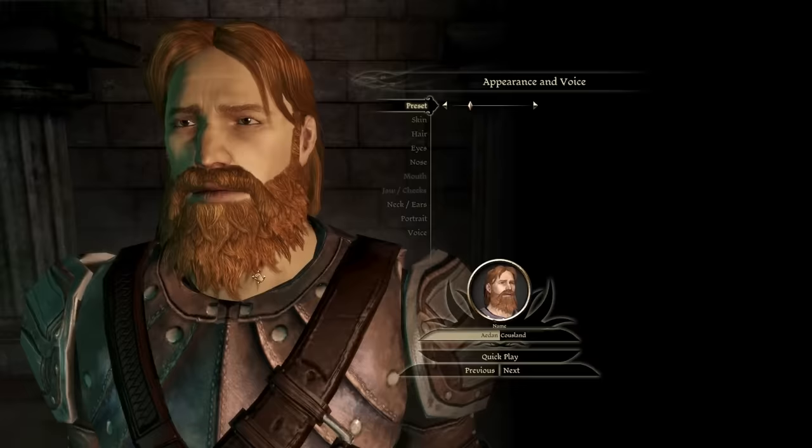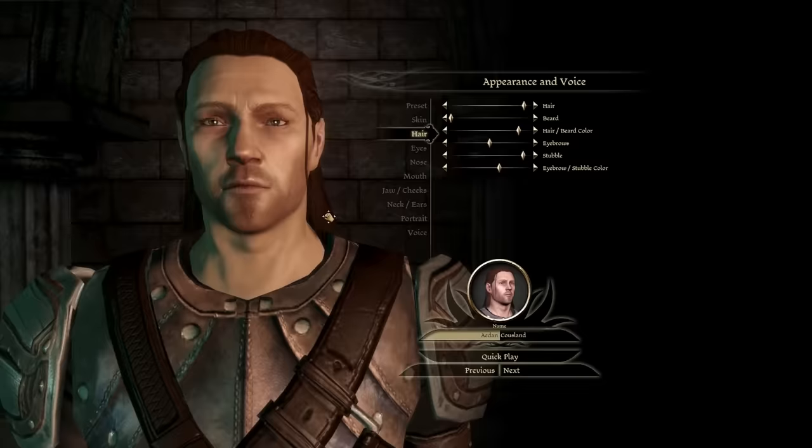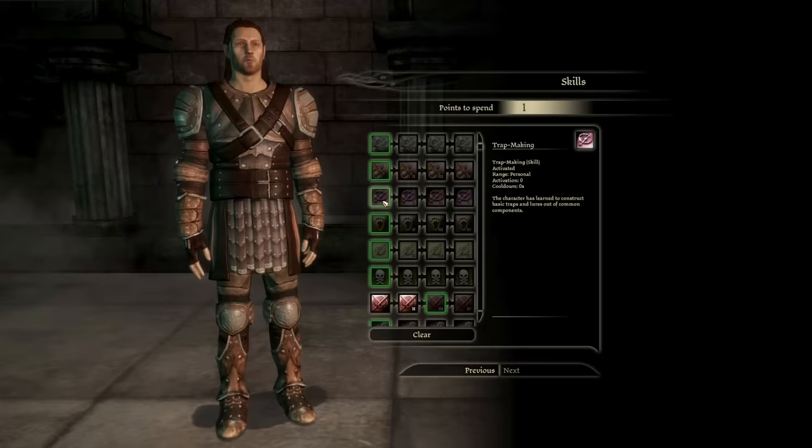After you pick your background, it's time for sculpting the look of your character, and there's a lot here — at least enough to bring a vague representation of a human. And after that, the final step: picking your skills.